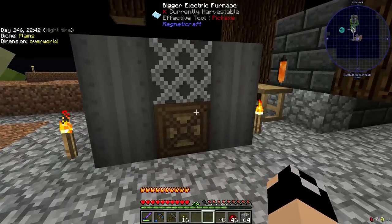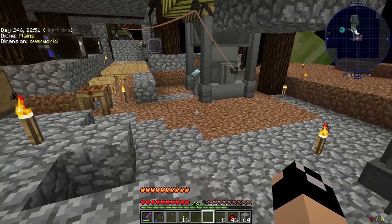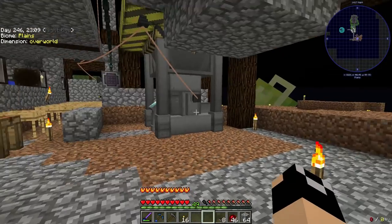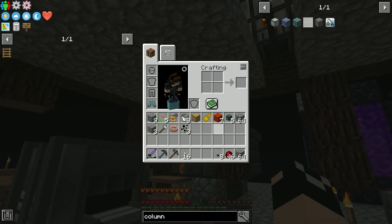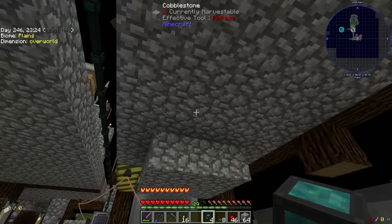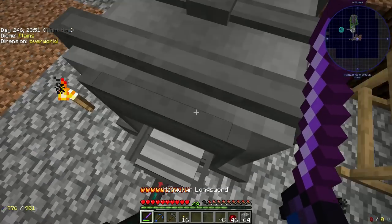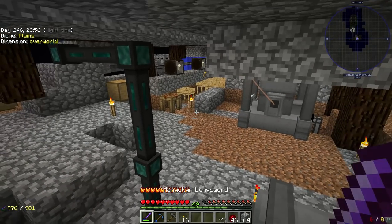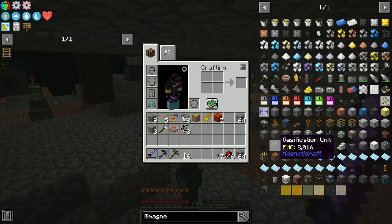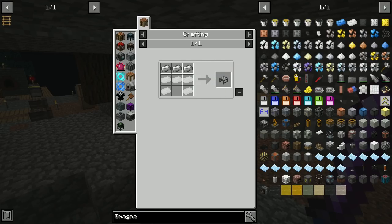There we go — that's our bigger electric furnace. I feel like I should move it back, but then the staircase comes down and walks over, so I'm not going to move it. Let's see if item conduits can plug straight into this. We were extracting on red, so now we'll say insert on red — I'm going to be one conduit short. What does it take to make the conveyor system for Magnetocraft? I'd really like to do the inserters — and later we're going to do conveyor belts and inserters because they'll look really cool in here.